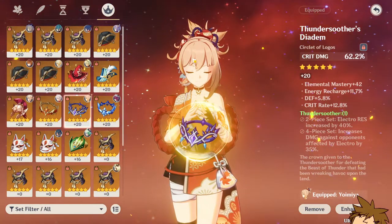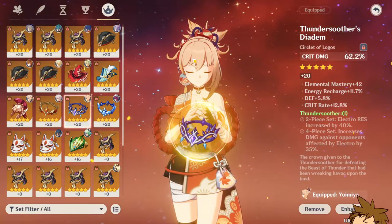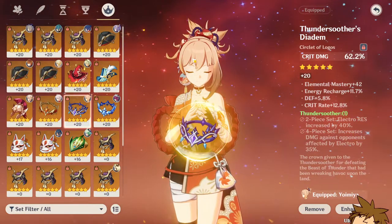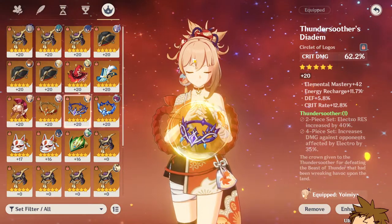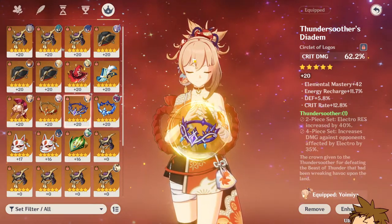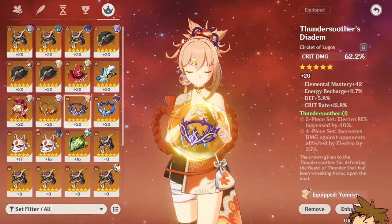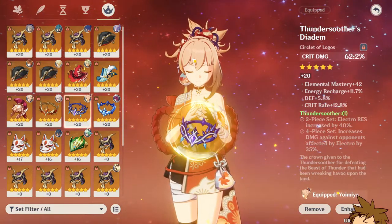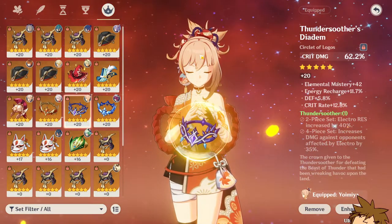The circlet could have been better — it rolled twice into energy recharge and once into elemental mastery, and it didn't roll into crit rate, which is fine. It could have been an insane 18% crit rate roll piece, but I needed some energy recharge and elemental mastery on her anyway, so it works just fine.